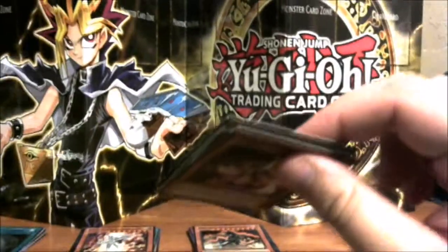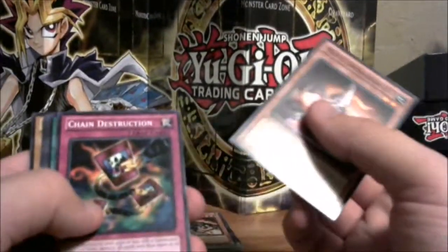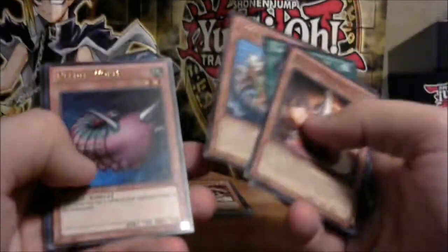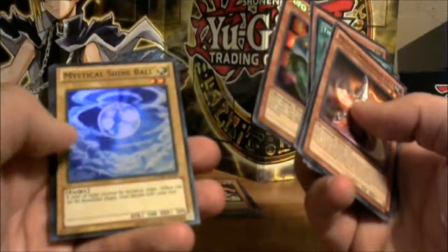Last pack — gotta give it the double tap for good luck. Awesome pack here: Mystic Swordsman Level 2, Chain Destruction, Thousand Knives, Two-Headed King Rex, Toon Mermaid — love toon cards — Needle Worm, UFO Turtle, and Mystic Shine Ball.